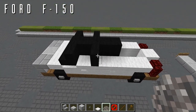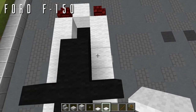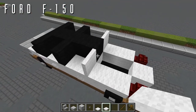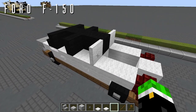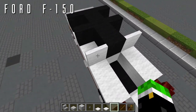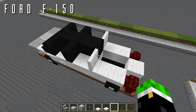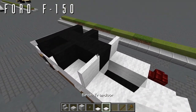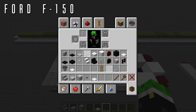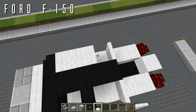Next, grab a birch trapdoor and place it closed up against the back of that last black wool block to close off the back of the cab. In default, birch might not mesh well with quartz — try an iron trapdoor for a whiter color. To finish off the roof of the cab, grab white carpet and cover the top — on top of the barrier, the vertical slab, and the trapdoor — to close everything off.